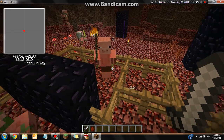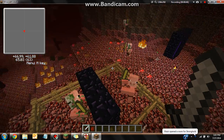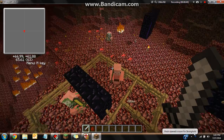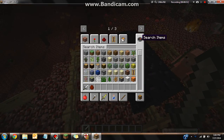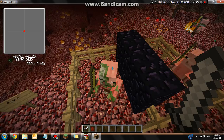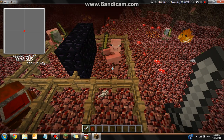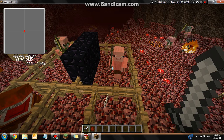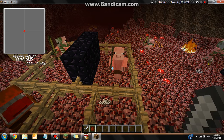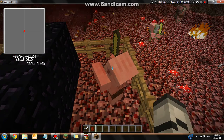Now for the more difficult part — the Zombie Pigman. In order to get these friendly creatures you have to use a splash potion of weakness on a Zombie Pigman and then give him a golden carrot. It takes about four minutes, and then a new friendly version appears — he won't attack you, he's basically your best friend.